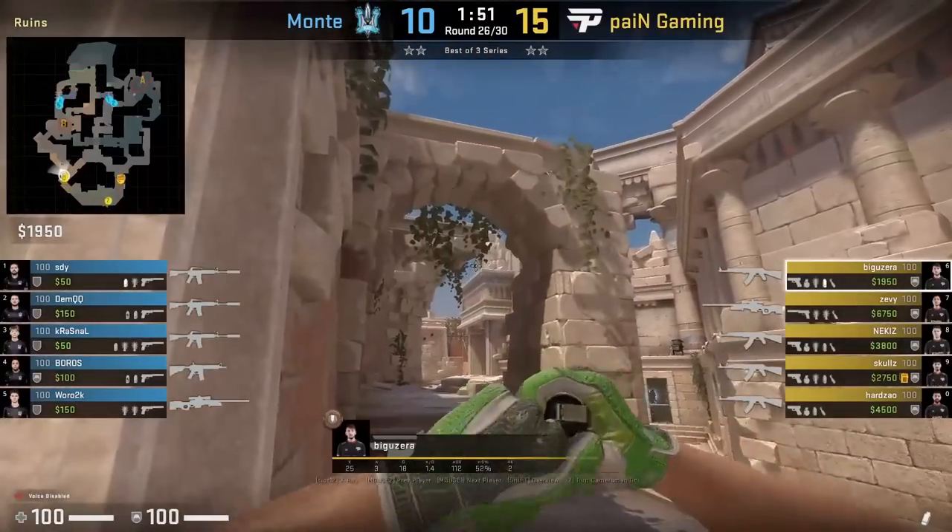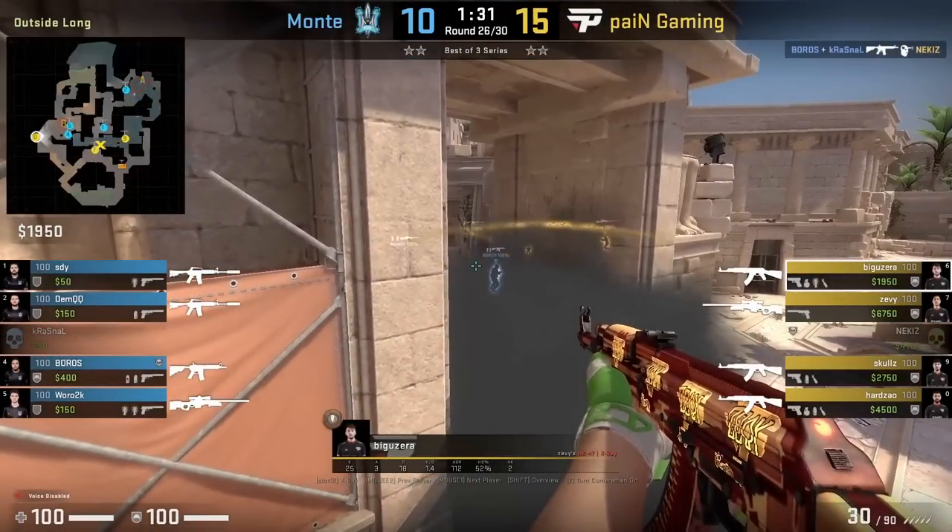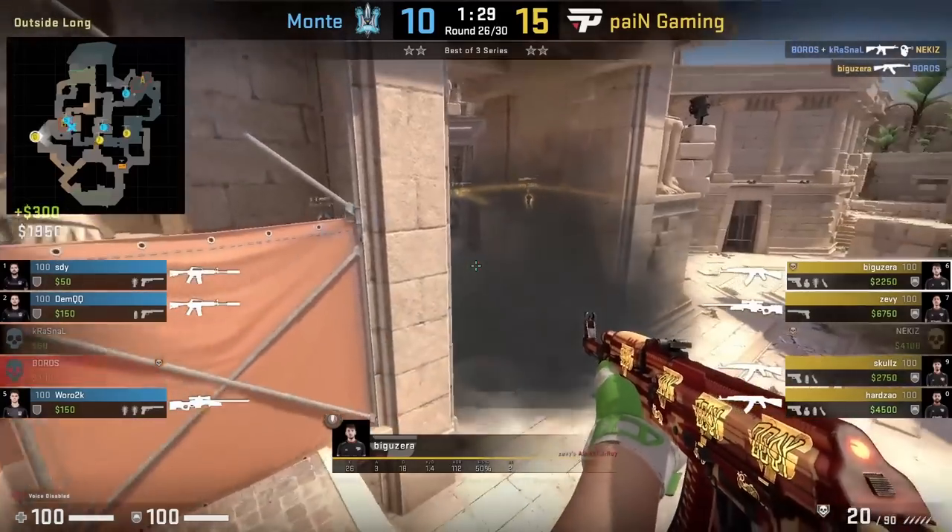Payne does the same B main lurk smoke as Twist — they cross to the left platform, use the boost, and you can see over the smoke.